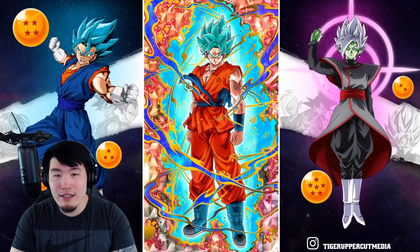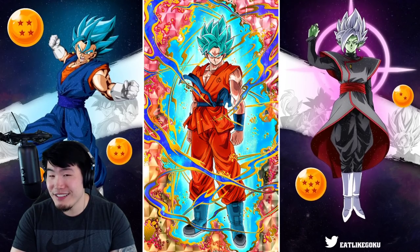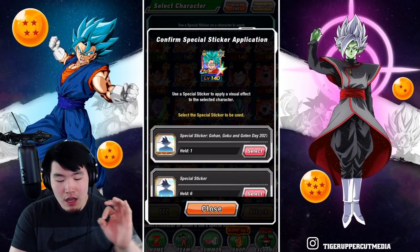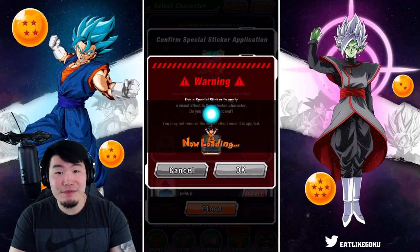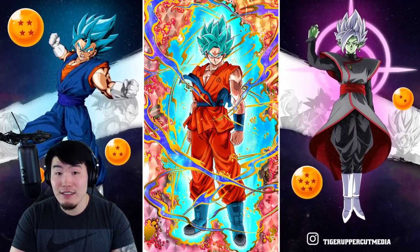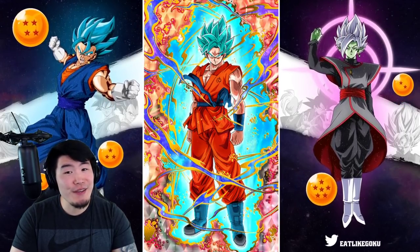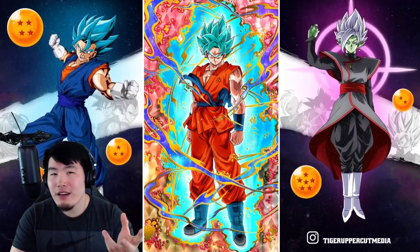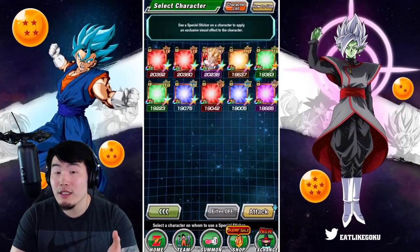I've been meaning to give this Goku one. I've given pretty much every other Super Saiyan Blue Goku a sticker, so I feel like I should give this one too. Let's go for it — he's one of the best non-Dokkan Fest units. Oh hold on, we have the special Goku Day sticker — let's go for that one. Pretty clean, pretty clean. It doesn't give me that wow factor I got when I first saw Omega Shenron or Beerus or INT Metal Cooler. But yeah, it's clean.